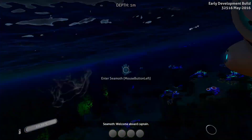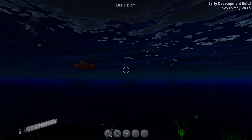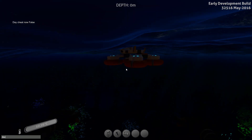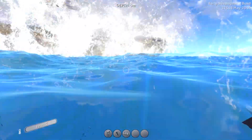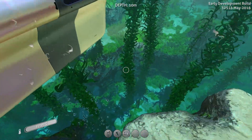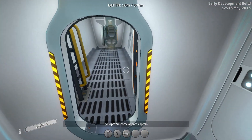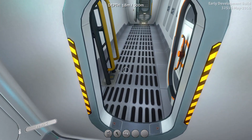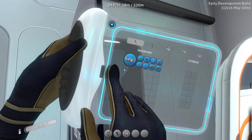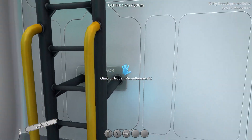From what I know, they haven't done anything different with the Seamoths. The last thing I want to show is the Cyclops — they've done some updates. Let's set it to day. We have a Cyclops! I haven't seen the updated version yet, so I'm excited to see it for the first time. It has built-in storage now — these are actually real storage lockers, which I think is really cool.